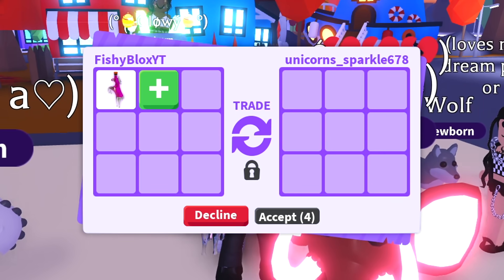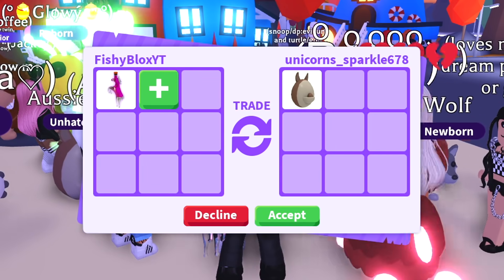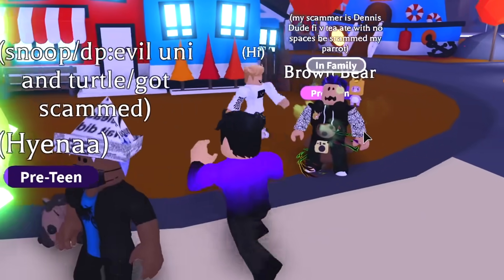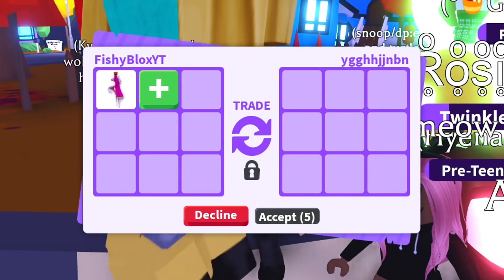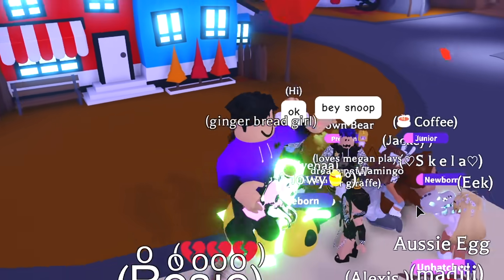We have a new offer from unicorns_sparkle — they have an Aussie egg. Not bad, but I've been giving people a lot of good deals already. Wait, is this the same person trying to lowball me again? They need to overpay this time — I'm not giving them another good deal.